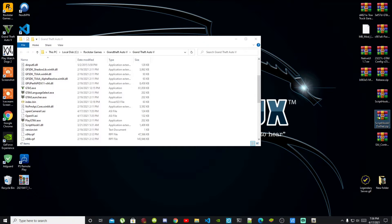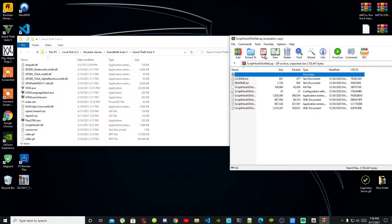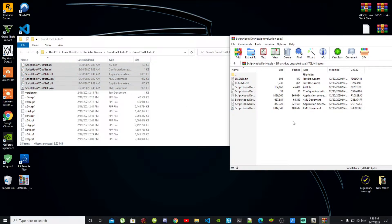Exit out of your Script Hook V extract folder and now open up your Script Hook V .NET extract folder. Inside that folder there will be a few files. Select all the files except for the two text files and drag them into your Grand Theft Auto V main folder.